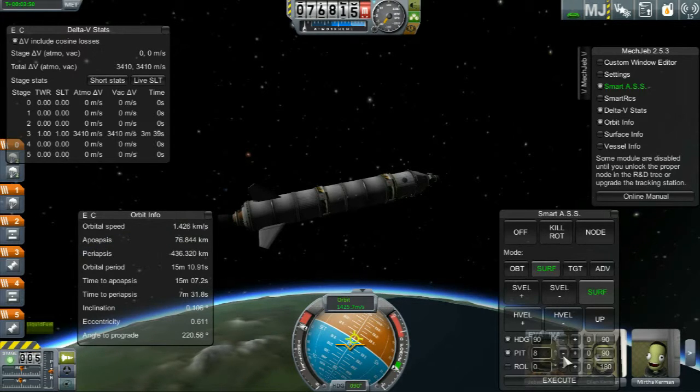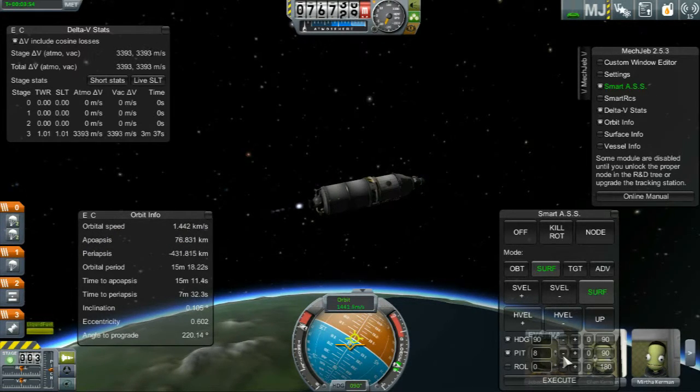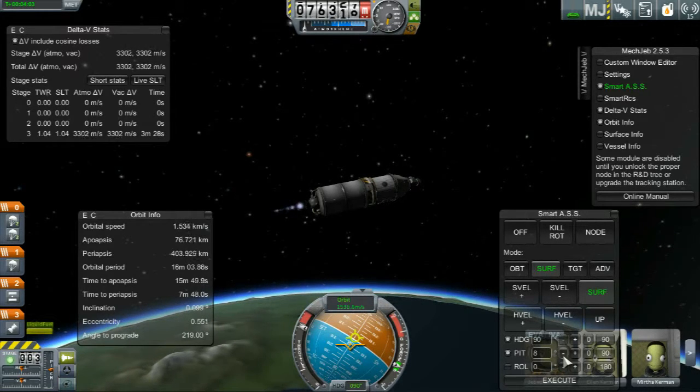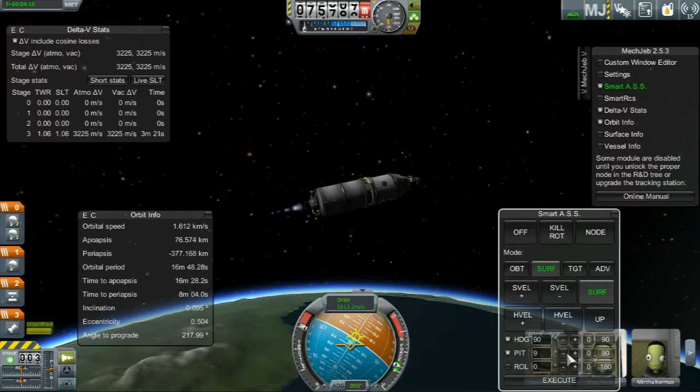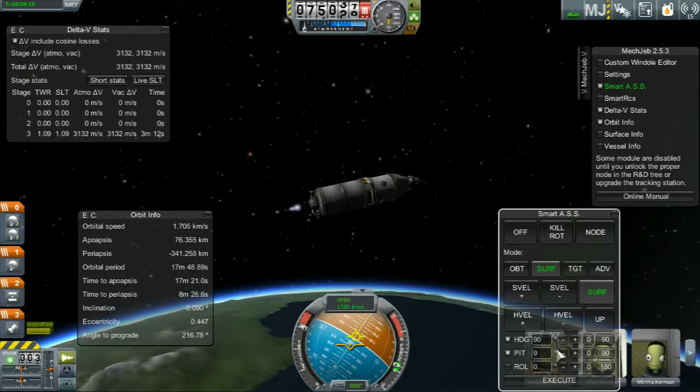So we need to circularise with this. Periapsis — we're going to have our 3,000s. Hopefully we can. Point up a bit, as we've passed our apoapsis. Eight minutes till we get to the periapsis. I think we'll circularise before eight minutes.